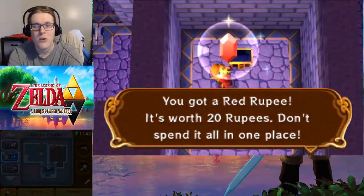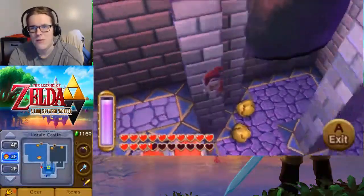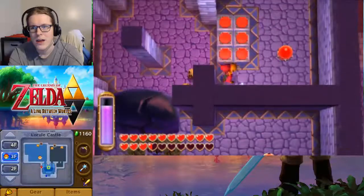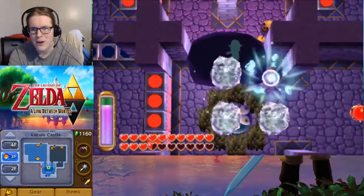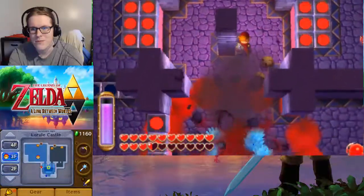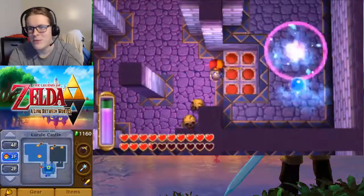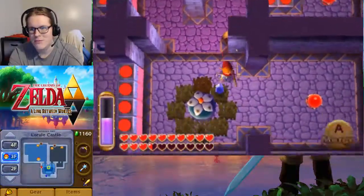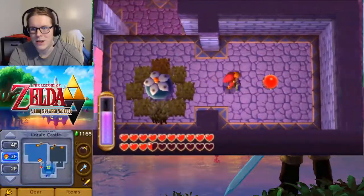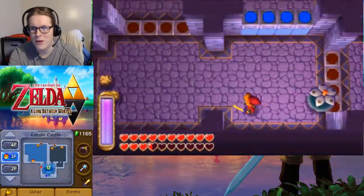First item is a red rupee — not too helpful. And you can see we can't actually get to that one. However, I think with the ice rod we can blow it up. Kind of defeats the purpose of how difficult this is supposed to be with the ice rod. There, we managed to get it. Downside is I think we have to walk the bomb with us now.